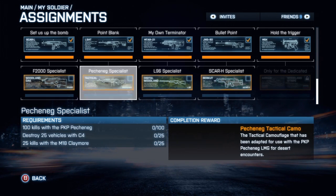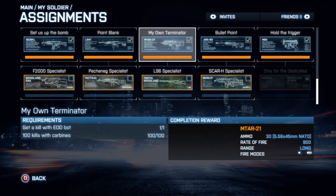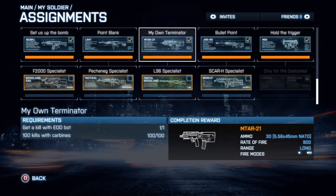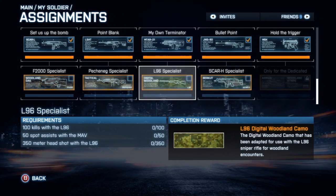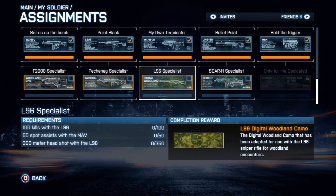These assignments are overall a bit harder than the previous ones. Next is the PKP Specialist: 100 kills with the PKP, destroy 25 vehicles with C4, and 25 kills with the claymore. So they're actually making you use those claymores for once, along with the PKP again.